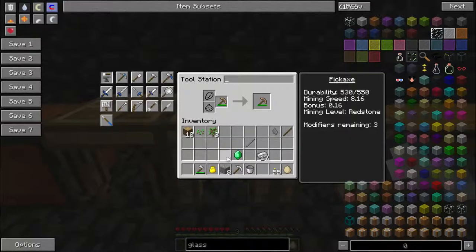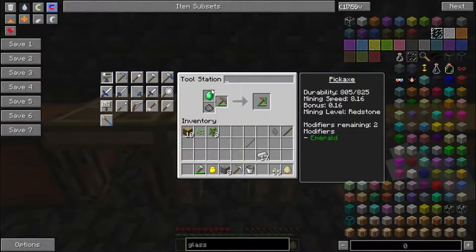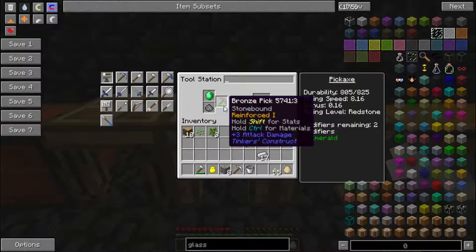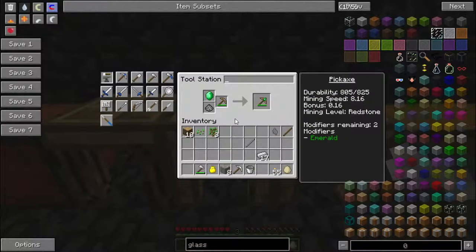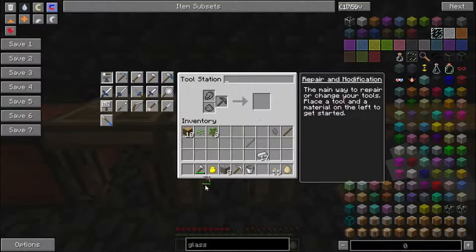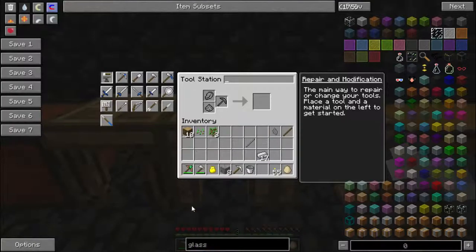See how that says modifiers remaining: three? I take this emerald, pop it in, and I get the emerald modifier. Emerald modifies it with 50% extra durability — something along that line. My bronze pick is now way more durable.